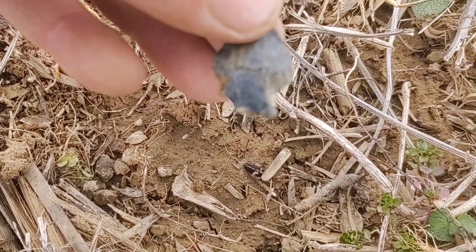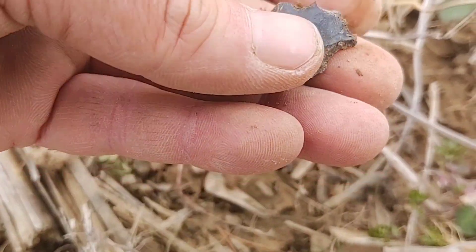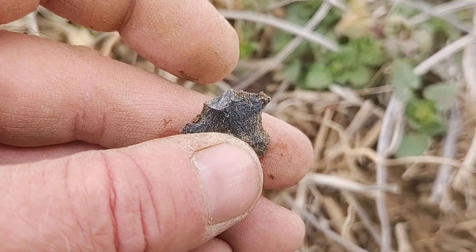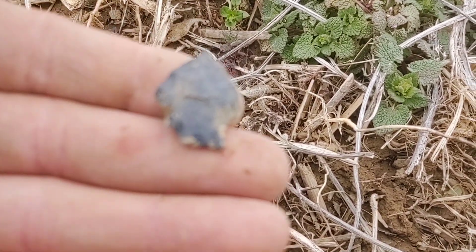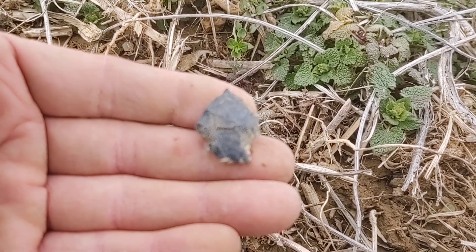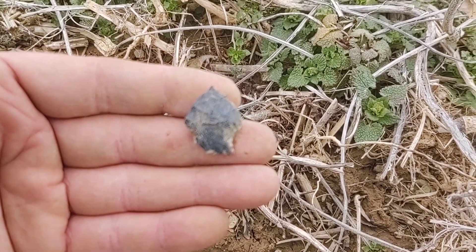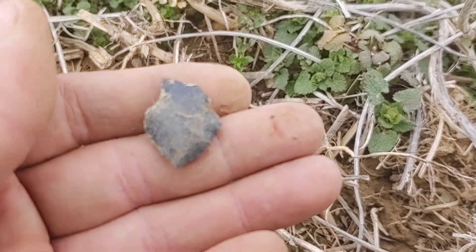Doesn't that look like a hinge break? You can see there's damage here on this point. I cleaned it up — that's looking like damage, that doesn't look like a rework. But man, doesn't that look like basal thinning? I wouldn't suspect that's a fluting channel, but if nothing else, some serious basal thinning right there. It's a damaged point.